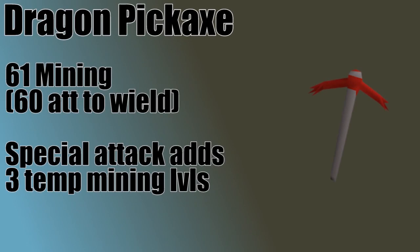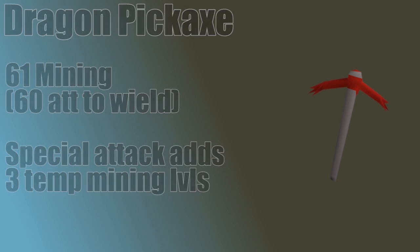Another important item for mining is the Dragon Pickaxe. Obviously for the highest mining XP, you're going to want to use the highest tier pick available to you, which eventually is the Dragon Pickaxe. But if you have 60 attack and can wield the pick, it also has a special attack to gain 3 temporary mining levels. Similar to Prospector Gear, it's not a huge boost, but in the long run it is going to save you a little bit of time.